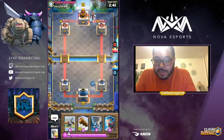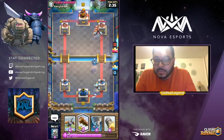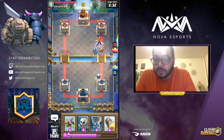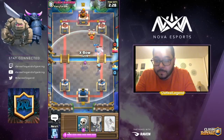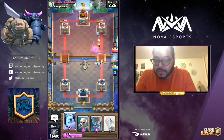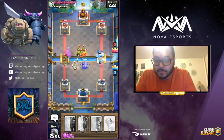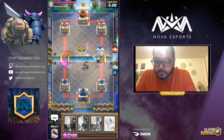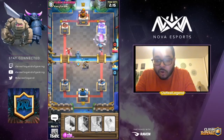We'll drop the Mega Minion in the back and bring in the Ice Wizard too. Let's log so we can hit those Fire Spirits. Drop the X-bow, bring in the Ice Golem, bring the Skeletons over here to distract. They did a good job by dropping that Ice Golem there.